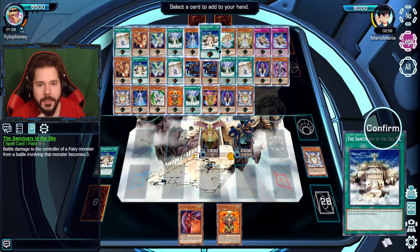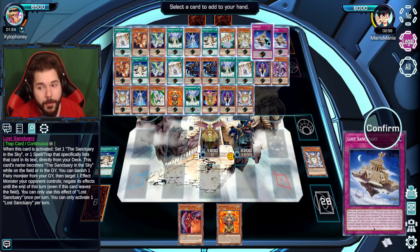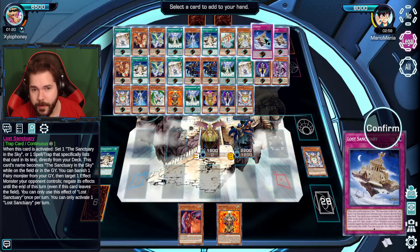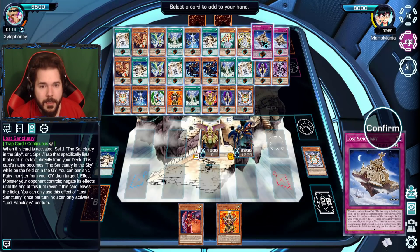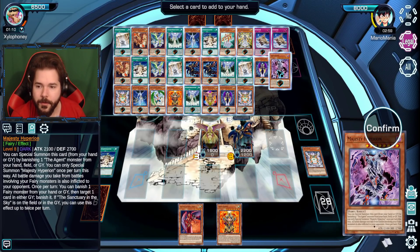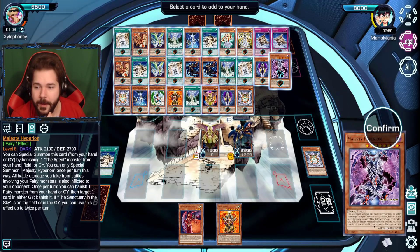What can I do to set myself up for further success? Lost Sanctuary could be a big play. Banish one fairy monster in your graveyard, target an effect monster your opponent controls and negate its effect. I guess we're going for the OTK option. We could get the Majesty Hyperion out here, much like you did.